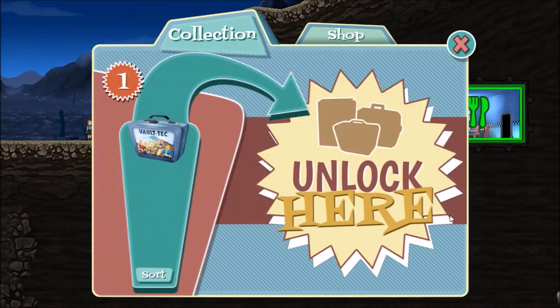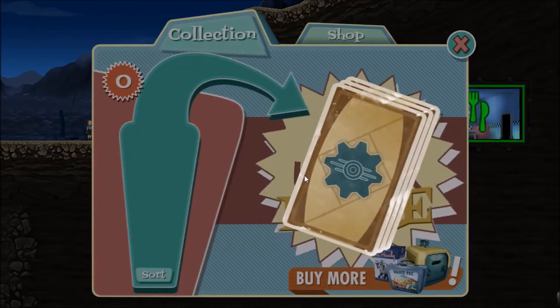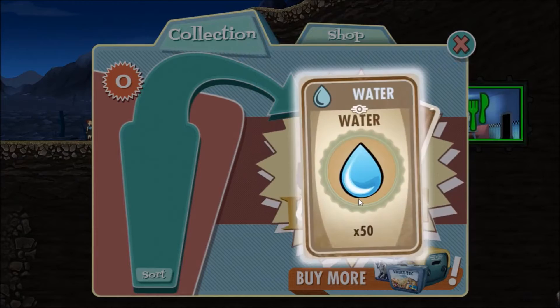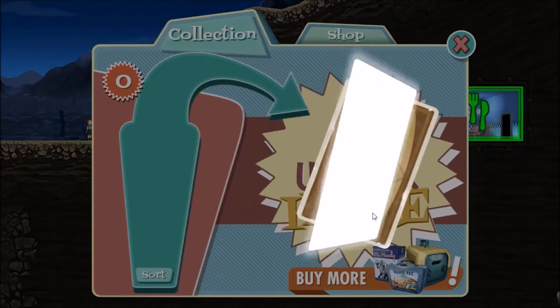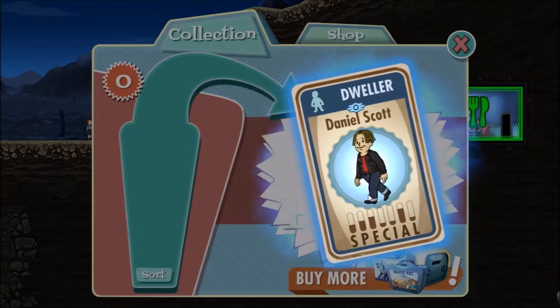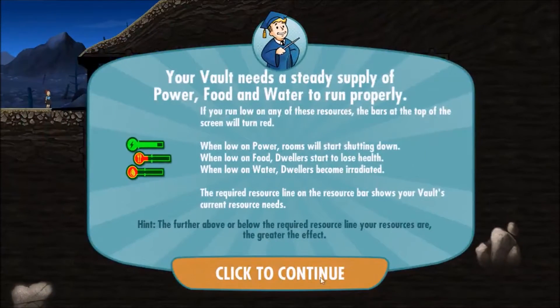Hello everyone and welcome back to Fallout Shelter. We left off the last episode just about to unlock this lunchbox, so we're going to go ahead and do that right now. We got a shovel, extra water - that's good, a cap - that's also good, a rusty laser pistol - that sounds good, and another dweller. Sweet. In both lunchboxes I've got a dweller, so that's good.